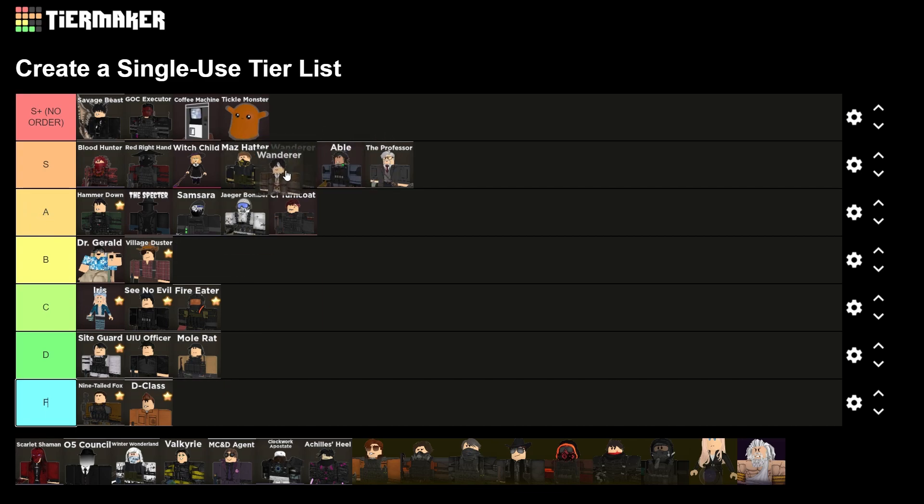Wanderer — we'll just put him there. He's cheap and really good for early to mid-game.